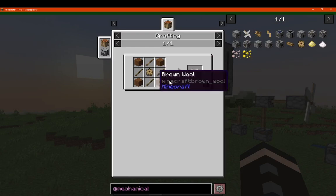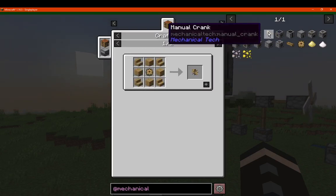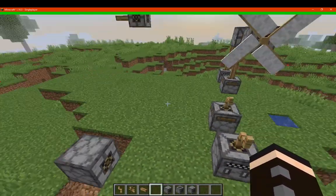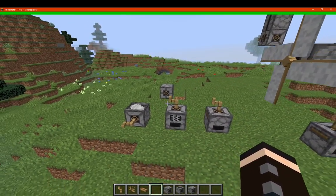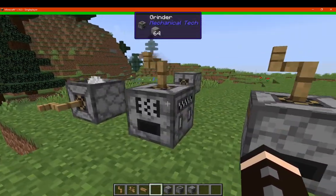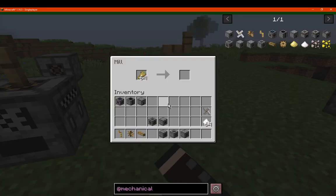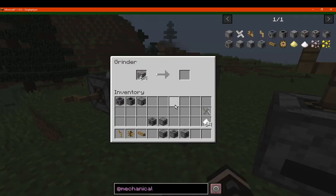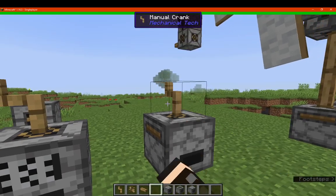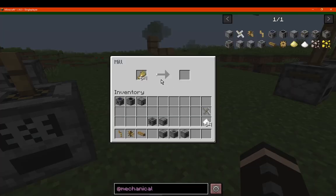Recipes for those: the wind sail is wool, sticks, and a gear; you've got stairs, planks, and a gear for the water wheel; and the manual crank is just sticks. The manual one you can use similarly to a Patchouli grindstone — you can pretty much just put it on top of any of the three machines and rotate it, and then you'll see the progress bar there. I've already got some items here just to test if the manual is working correctly, and you can see it does.